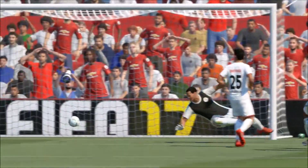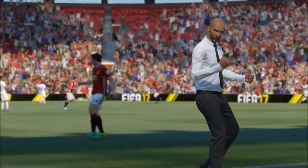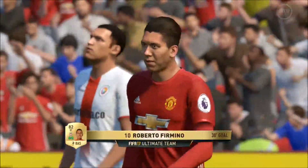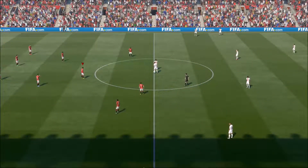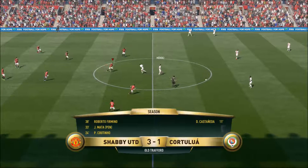Now Firmino, playing that centre forward role, which is how he came out of the pack. I did repurpose him into a striker but now I'm thinking that centre forward role could be quite good for him. It means he's probably not playing on full 10 chemistry, but I might put him back to centre forward because it seems to be a good position. Maybe we could repurpose Coutinho as a centre forward for this.